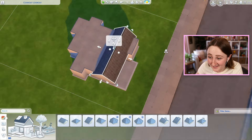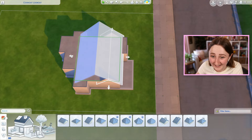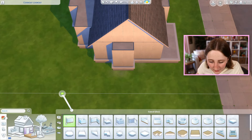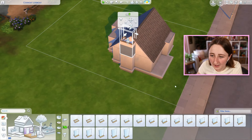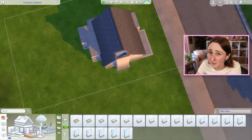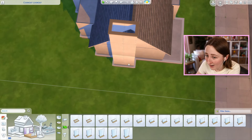How on earth is this tiny thing gonna be a three-bedroom house? I don't know, we'll figure it out. You know what, maybe I could try and use this like a chimney. This is not cheating — I do a lot of shell challenges and I do fake chimneys all the time. Half walls are fair game, full walls are not, half walls are fine.